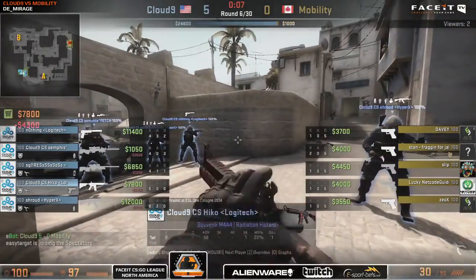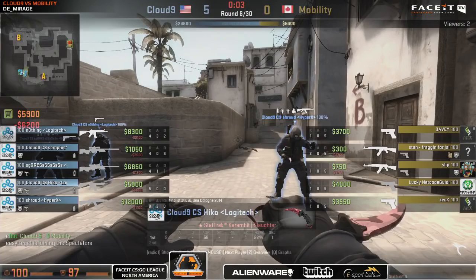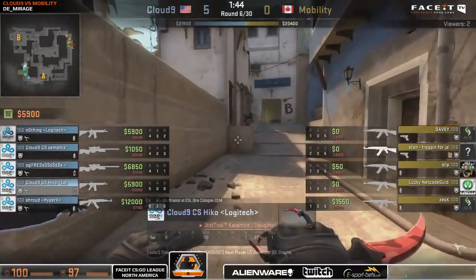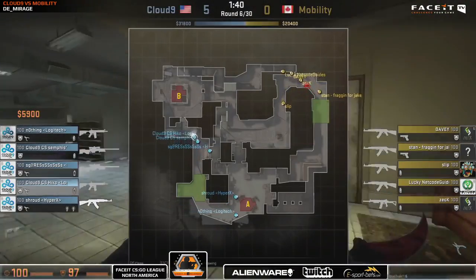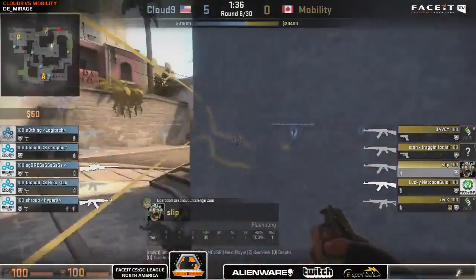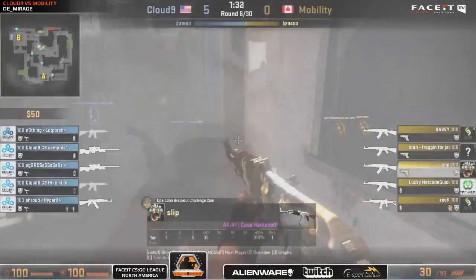We probably see a buy here from Mobility and the buy is coming out indeed — one Galil and four AKs. The double AWP setup continues here for Cloud9. Mobility putting one person towards the A-bomb site at the moment and three in B-apps, with one presumably going towards underpass.